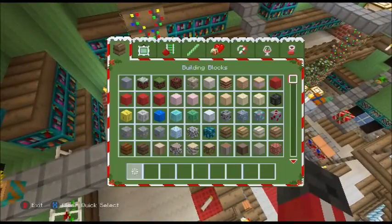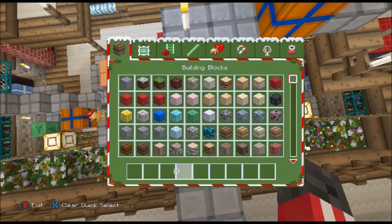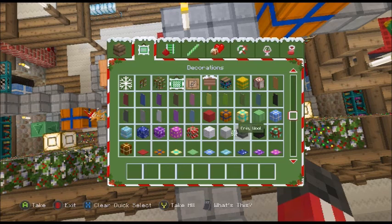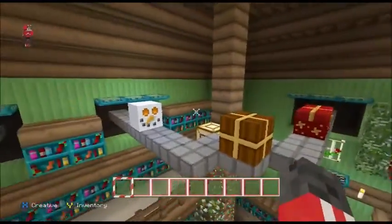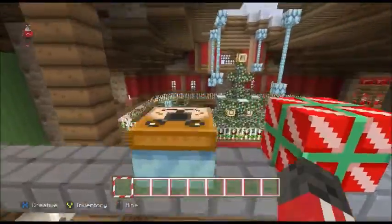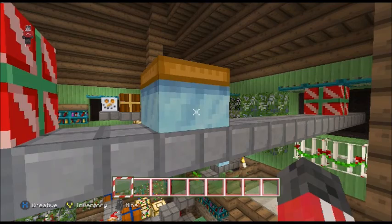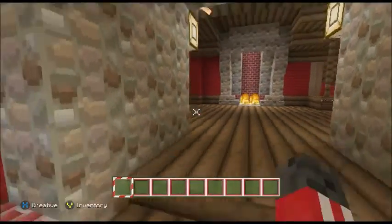The conveyor belt goes even further — that's an iron block, I'm pretty sure. What is that? What in the world? I don't even know what block it is. A lot of people want snowman heads for Christmas. It looks slightly lower down. What is that? Oh, it's an end portal frame. The fact that Santa is giving children end portal frames slightly scares me.